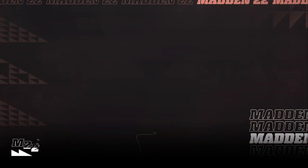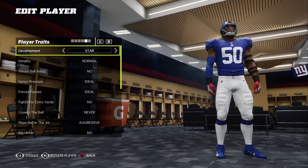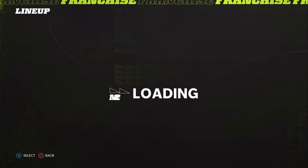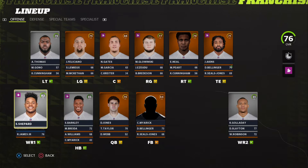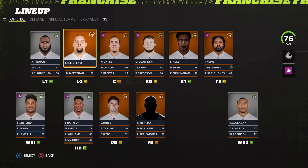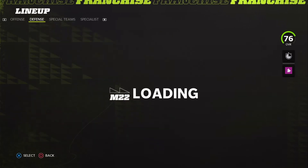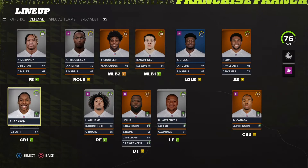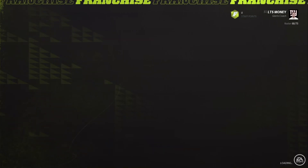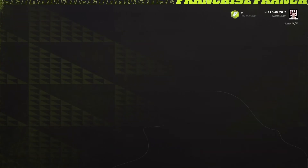I really wish they would automatically make 'saving changes' the submit button when you clicked back out versus 'discarded.' Anyway, this is the team. We need a better wide receiver one, maybe wide receiver two, O-line upgrades except maybe Evan Neal and Andrew Thomas, a tight end, quarterback upgrade, maybe a better running back than Saquon, and then just like the entire defense. So I'm gonna have my work cut out for me.